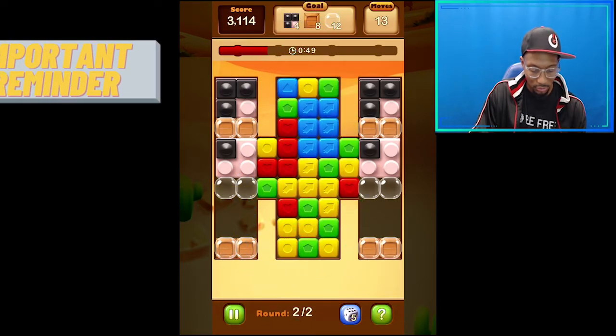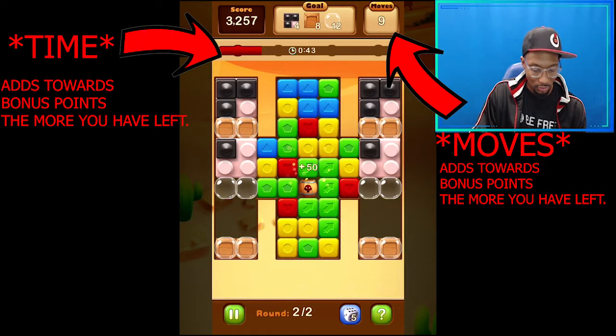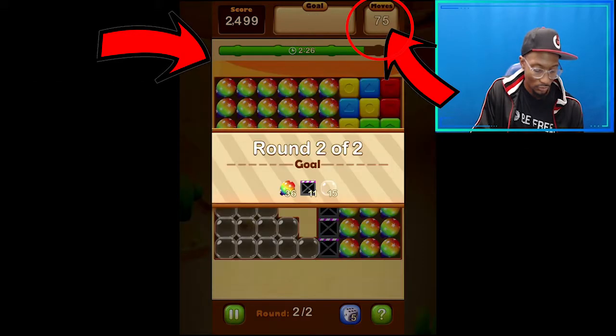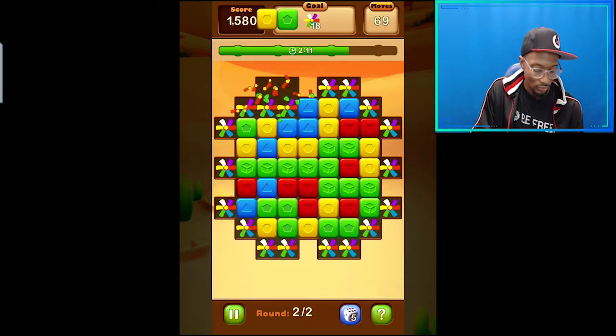Important reminder: keep an eye on your time. There are two constraints in the game — moves and time. Both give you a bonus when you accomplish the target. But your moves reset after each level; your time doesn't. While you're playing the first level, make sure you don't use more than half of your time, because the second level is tricky and will require more time.